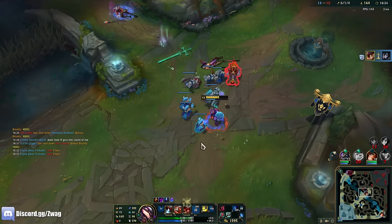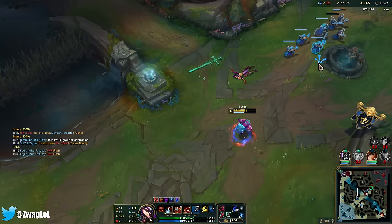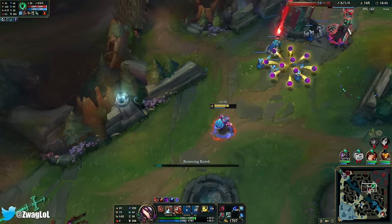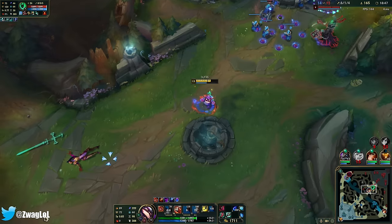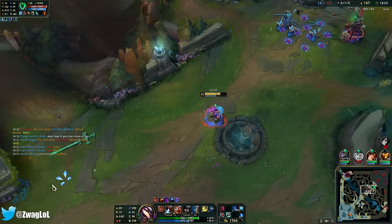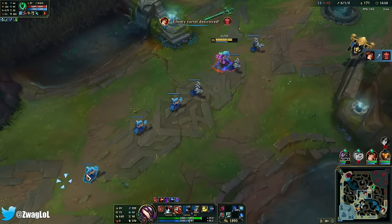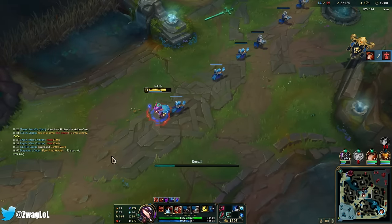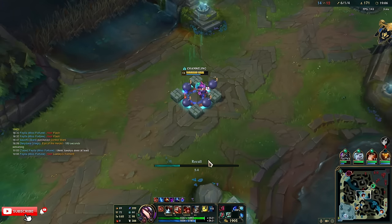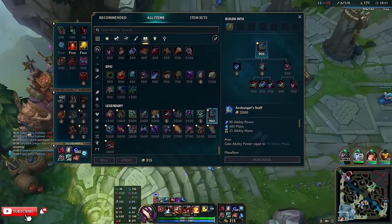Man, I am just throwing bombs like crazy. I got scared — there's been a lot of scripters lately, and Kalista is a champion that scripters like to play. Maybe she just felt like flashing a Bard ult; maybe she thought the whole team was going to jump on her.